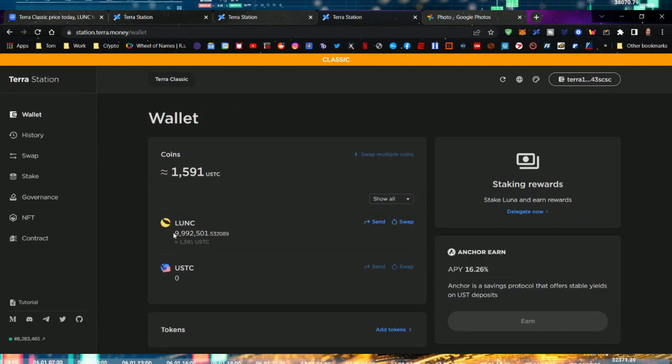Full disclosure - my wallet is right here. I have roughly 10 million Luna tokens, so that's why we're talking about it again, at a current value of $1,591 US dollars. That's why I'm kind of having this curiosity in it, and I said let's do the math - what will it take?